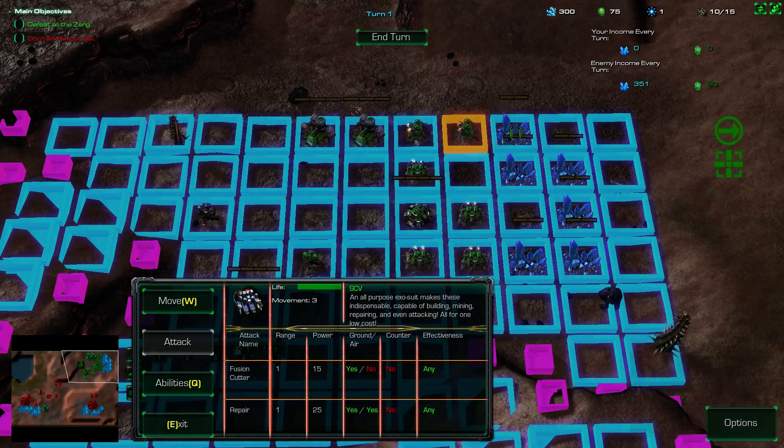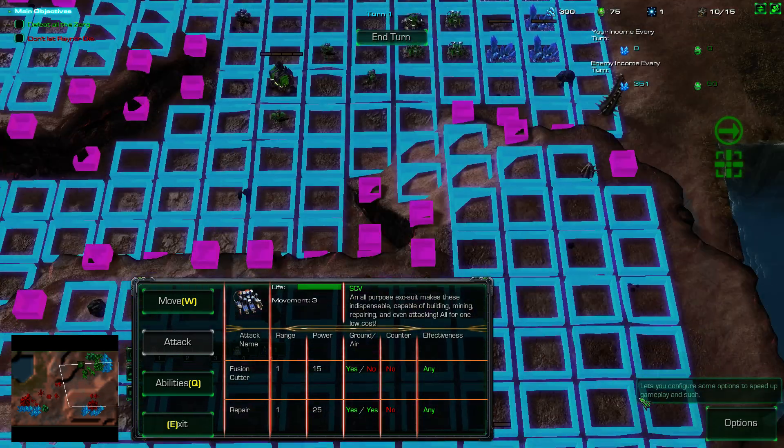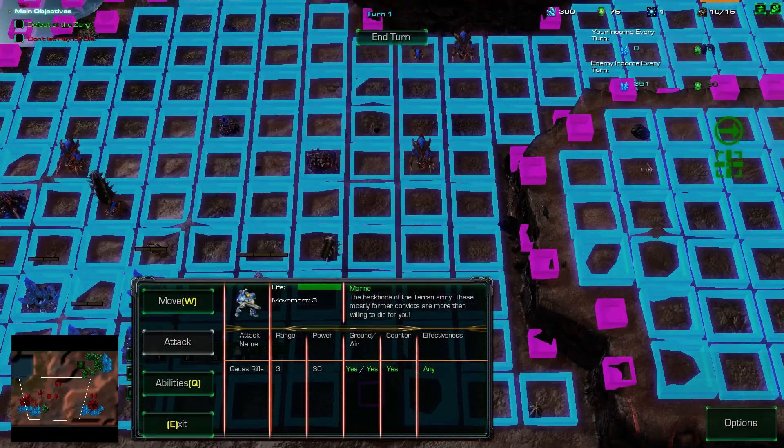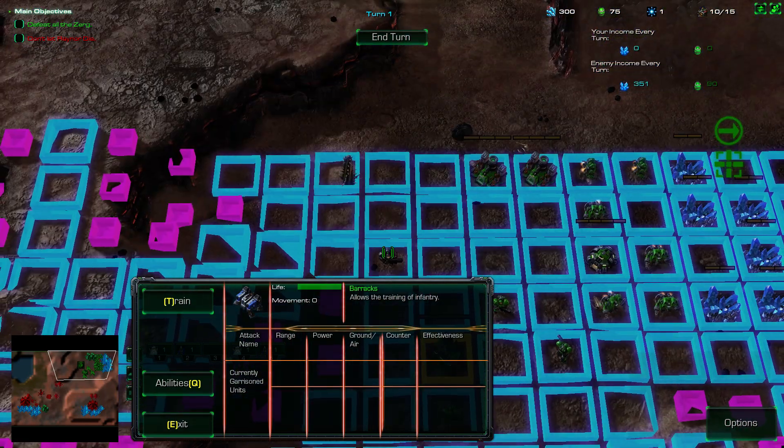Let's move these guys. You can cycle through all your units that can move, including units that are inside other units — so I guess units inside barracks? You can also cycle through all units that can still attack. Your income every turn versus enemy income every turn. We can click on the enemy to see their movement and attack patterns. We have the barracks — this is really neat.